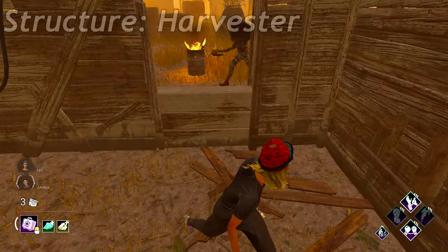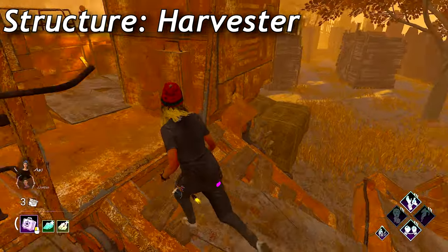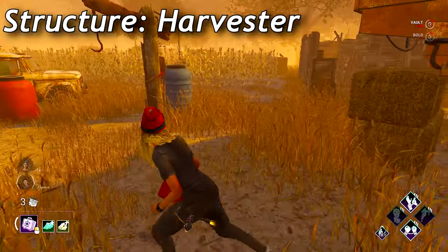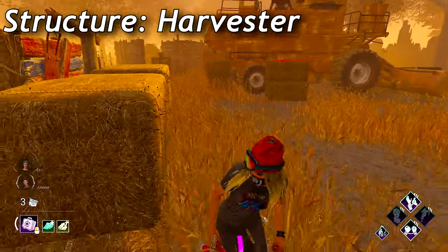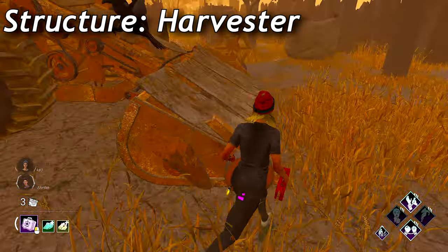The harvester is a structure that spawns on every single Cold Wind Farm variant. It's been nerfed too many times to count, but it's still pretty good. You have two windows that will always be in the top left and right. The window on the left is a drop down where you cannot vault back, however the one on the right is a vault that leads to a hay bale where you can vault back.